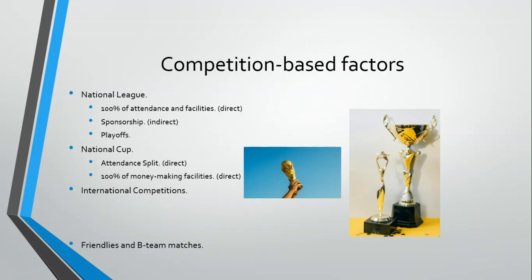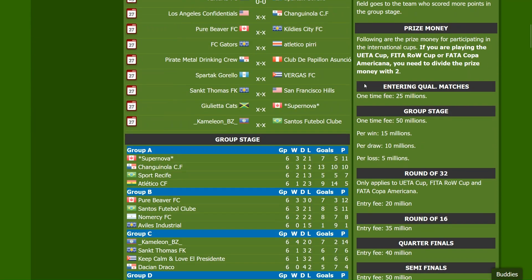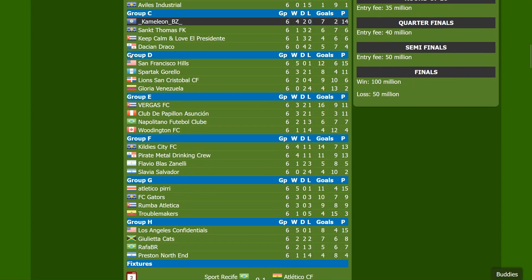For the international competitions it's the same as in the National League — the home team gets 100% of the ticket sale and 100% of the money produced from the money-making facilities. However, here we have a different indirect factor, which is the money clubs receive according to how they advance in the competition — they receive prizes according to the phase they reach. This is the Fatal Liberty League, which is the international competition I played this season.